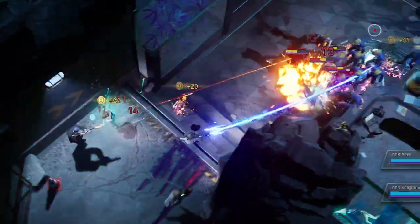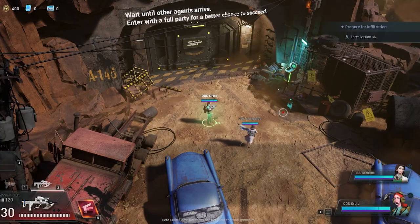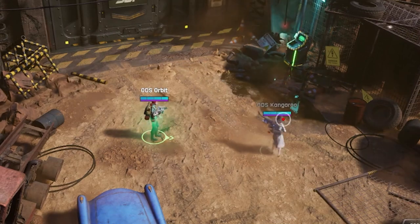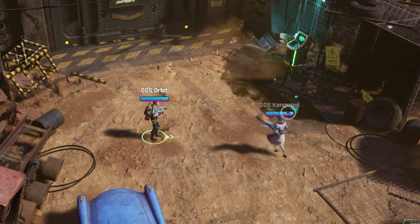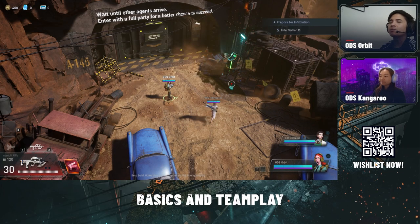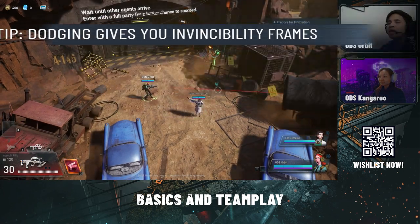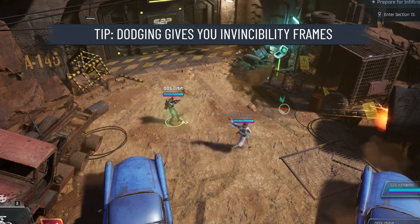This game is best played with three people, so try to get a full team together. Another mechanic you can use is the spacebar on the keyboard, which is dodging. You actually get to roll with the dodge, but there is a cooldown so you can't spam your dodges. While you're dodging mid-roll, you actually won't get hit by the enemies. Keep that in mind when you're trying to dodge for jack tiles or just enemies in general.